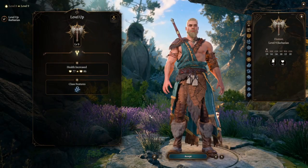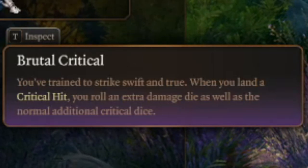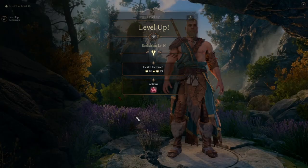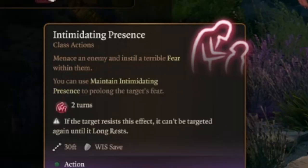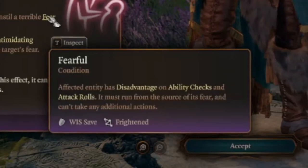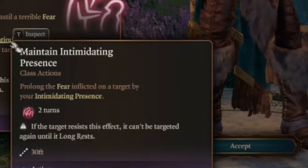At Barbarian level 9, we get Brutal Critical — when we land a critical hit we roll an extra damage die as well as the normal additional critical dice; this starts getting pretty crazy when those numbers click in. At Barbarian level 10, we get Intimidating Presence, which allows us to use our action to instill fear in a single enemy. The fear condition is nasty: anything affected has disadvantage on ability checks and attack rolls, can't get closer to the source of its fear, has to run away, and can't take additional actions.